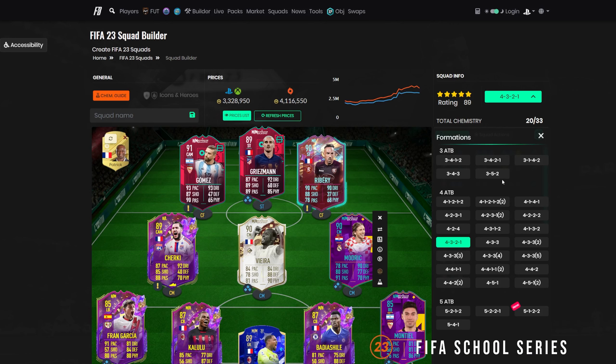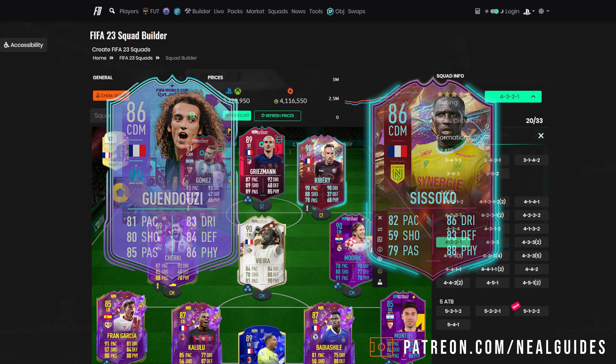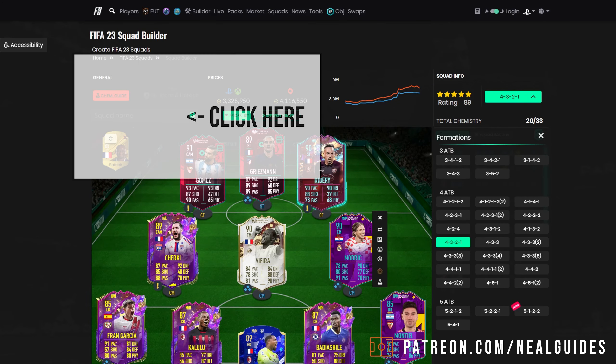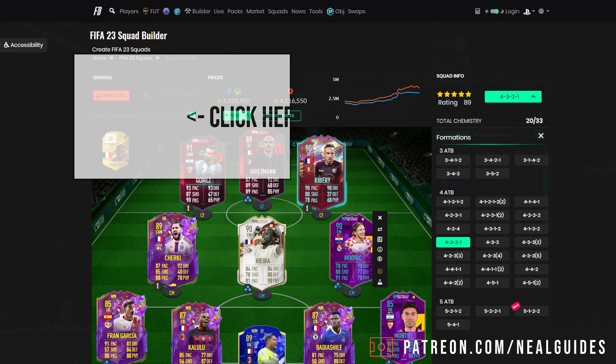That is a 3-million-coin squad builder — probably one of the best I've ever built, because you've got pure agility and balance throughout. If you haven't got the coins you can always put Makelele or Sissoko or Granduzzi in for cheap. Anyway guys, that is the video complete. Don't forget, if you want to get better at FIFA you can join FIFASchoolSeriesPatreon.com — link on the left-hand side. It's probably one of the best teams I've built, and for 3 million coins it's an absolute steal. Thanks for watching and I'll catch you next time.